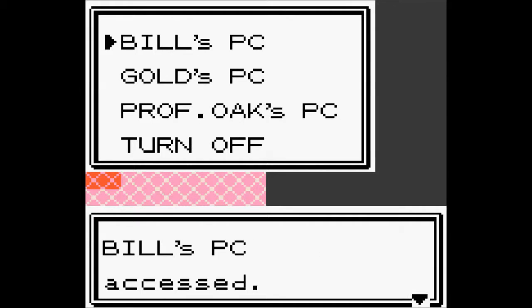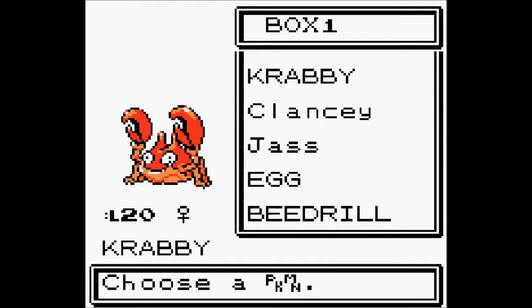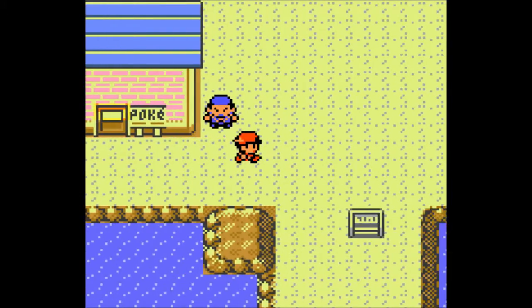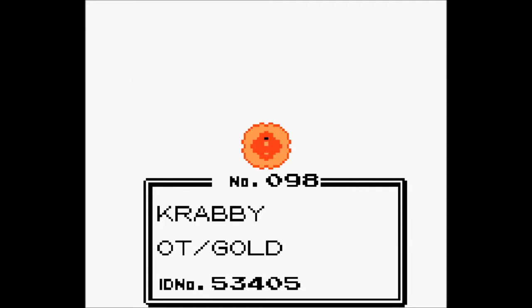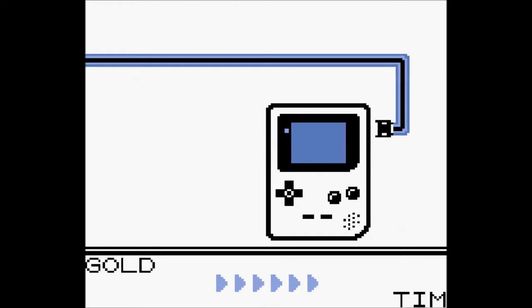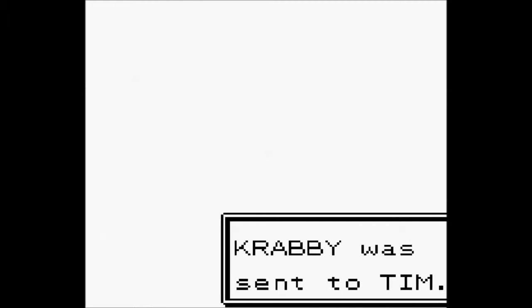First I forgot that I had to deposit one because I had my six members. I withdraw the Krabby, and you get a peek at what I caught off-screen too. If you head where I am, there is a guy in this house that will trade my Krabby for his Voltorb. Krabby was sent to Tim — I'm trading with NCS!